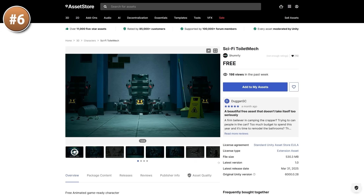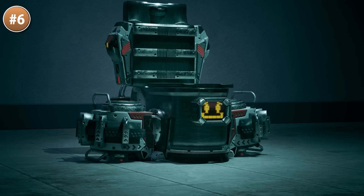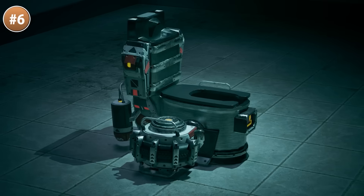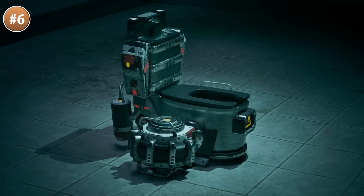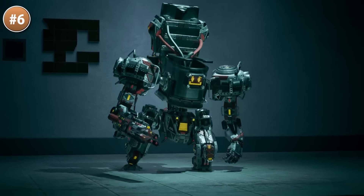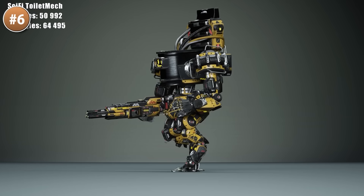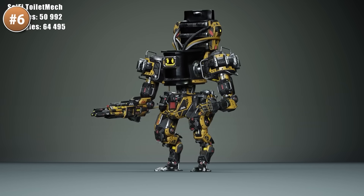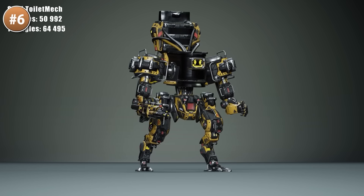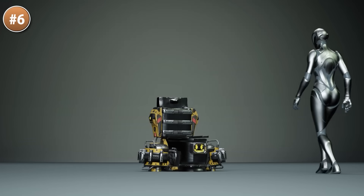For something fun, here we have a sci-fi toilet mech. It starts off as a simple sci-fi toilet and then a giant mech suddenly emerges. It's actually a super impressive model — it's got a crazy amount of detail everywhere. It also has 4 skins and comes with 40 animations. So absolutely a very strange thing — I have no idea what developer came up with this idea. I can't imagine what kind of game would use something like this, but if you want a sci-fi toilet mech, here you have it. This one is pretty impressive for a free pack, and this dev has tons more paid packs if you want some more weird sci-fi characters.